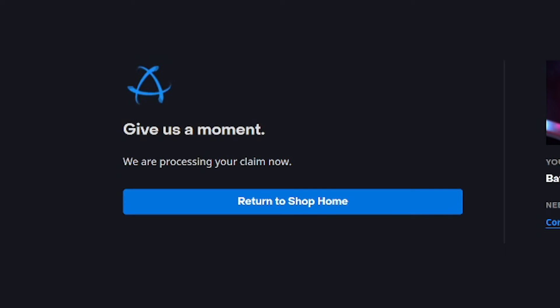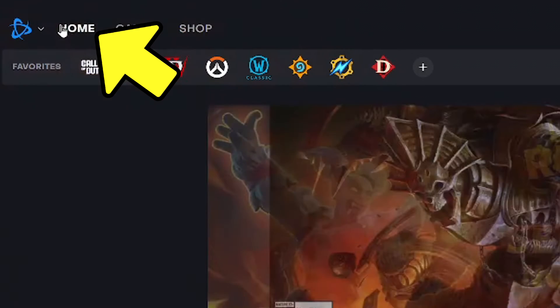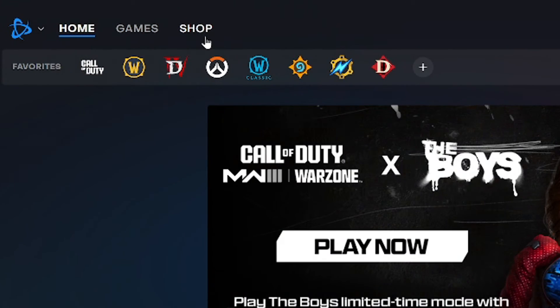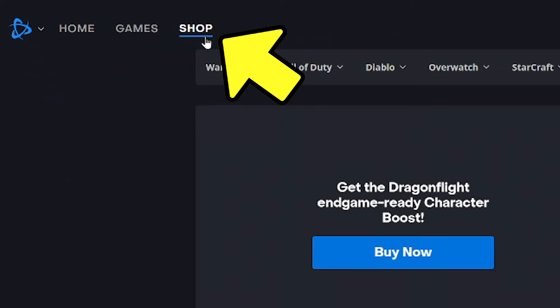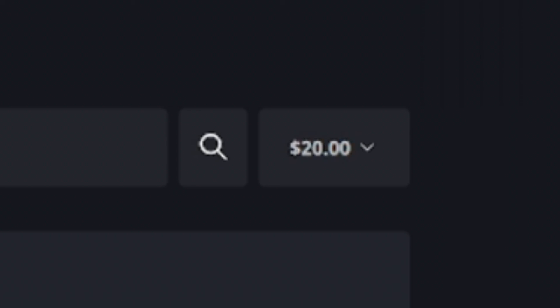Nothing is official until you click confirm. Then it'll process for about 50 seconds — at least for me it took that long — and eventually it should say code successfully redeemed. If you go back to the home screen and come back to the front page of the shop, you'll now have a balance sitting in this little box here, or maybe you already had a balance and you just increased it by the amount of the card.